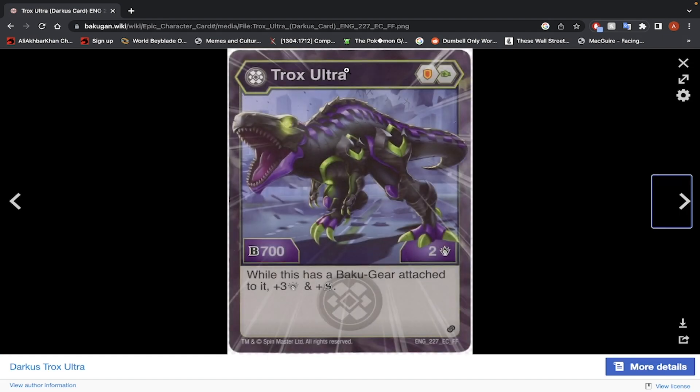Darkest Trox Ultra — I love the design of the Trox Ultras in Armored Alliance, they look very sleek. But once again, Shield and Green Fist — there's a lot of Shield and Green Fist here. 700 B-Power and 2 damage. While this has a Bakugan attached to it, plus 3 damage and Shadow Strike, so it won't be able to get its stats reduced. But its stats are a bit too low, and having to use a needed Bakugan to make this halfway decent is a bit too much effort for what you get in return. I would not use this Bakugan.